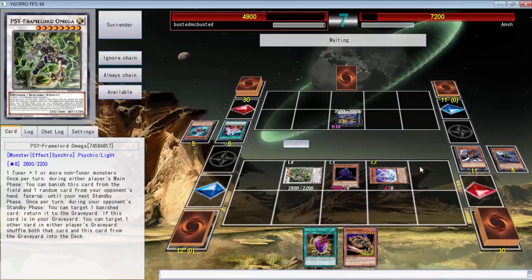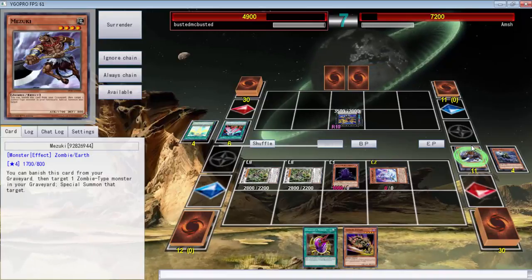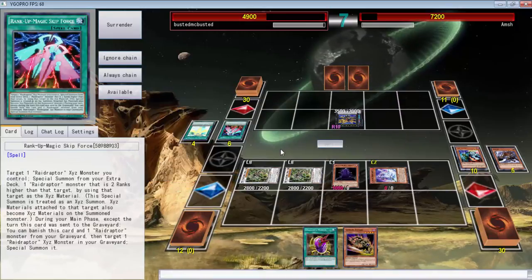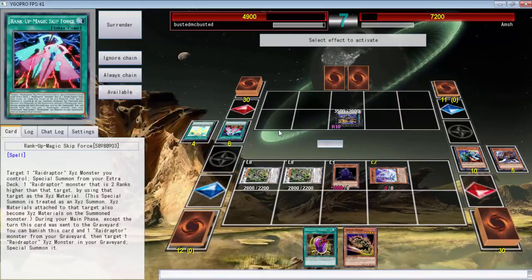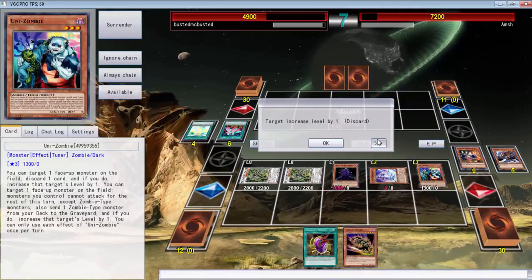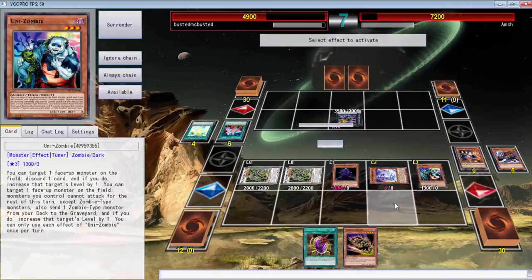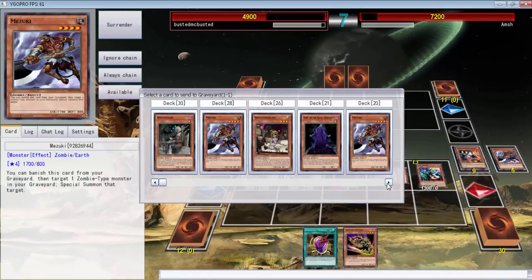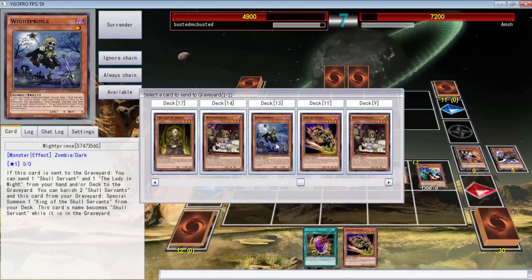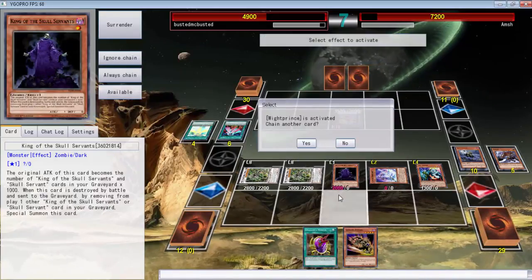Let's go ahead and bring Omega back. What's the cool thing about this — I believe we have game. We shall have game, unless some random stuff is in his deck. I was about to cry because I thought we didn't have another Skull Servant — I was about to say holy shit, we lost. Actually, we shouldn't have lost.